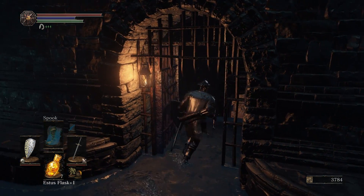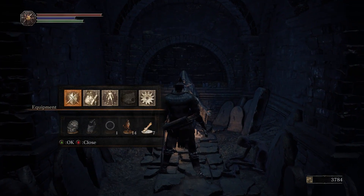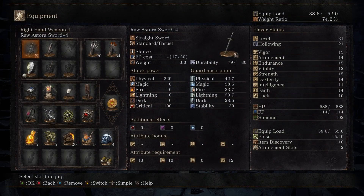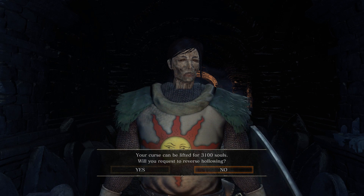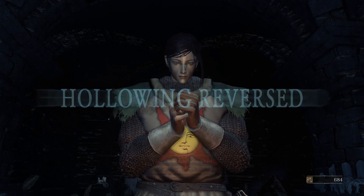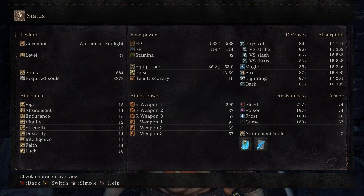Killing just a few rats because we are heading to the Statue of Velka. There are two ways to reverse your Hollowing: you can buy a Purging Stone from Yuria for 4,500 souls, or you can pray to the Statue of Velka and request Dissolution, which cures your Hollowing for only 100 souls per level. Because I'm only level 31, it costs 3,100 souls instead of 4,500 — saving us 1,400 souls. And now the Hollowing has disappeared.